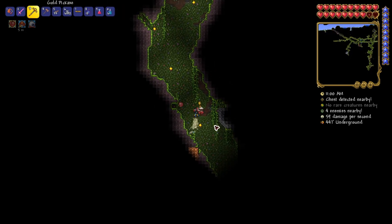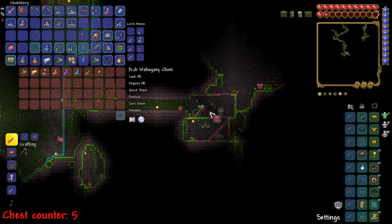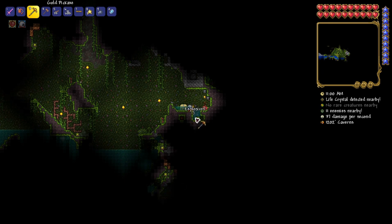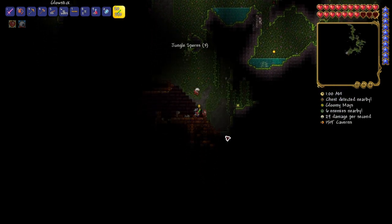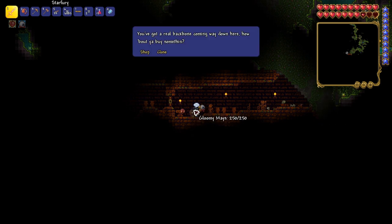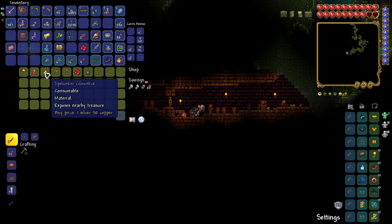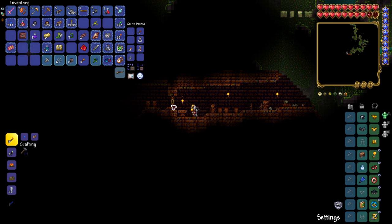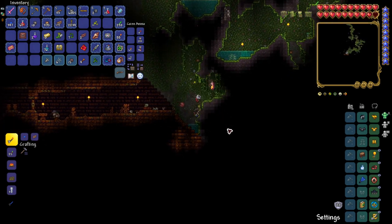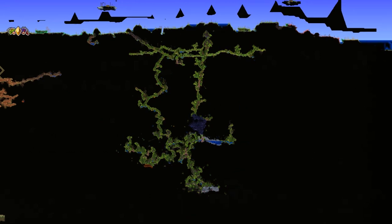The jungle biome in this world has a lot of chests and heart crystals. I also found a few dead man's chests, but I disabled the traps before opening them to not get exploded. During my exploration I found the jungle temple and the skeleton merchant. The merchant had a red counterweight, which I bought almost immediately, just in case I'll be using yo-yos in the future. I remember when they added them to the game — I used yo-yos almost exclusively. They were really fun to play with.